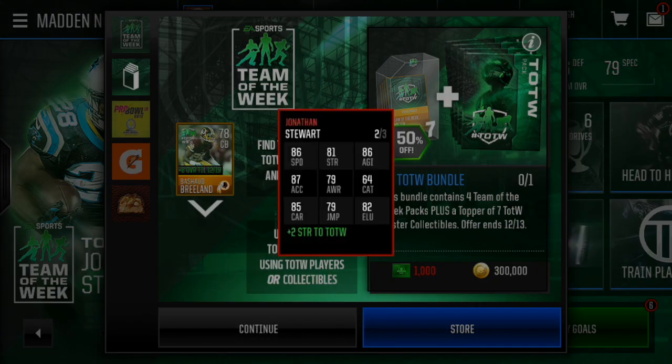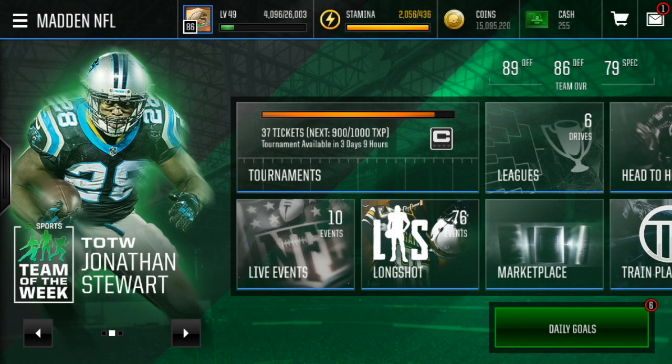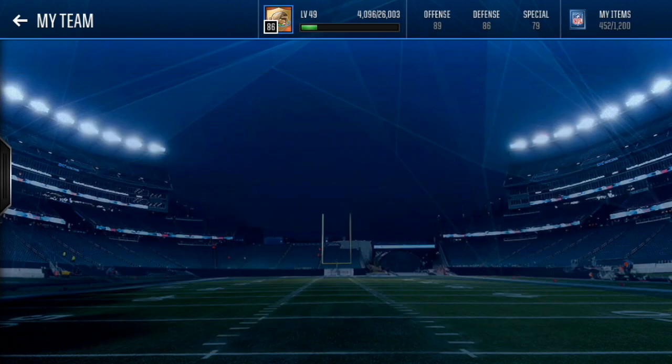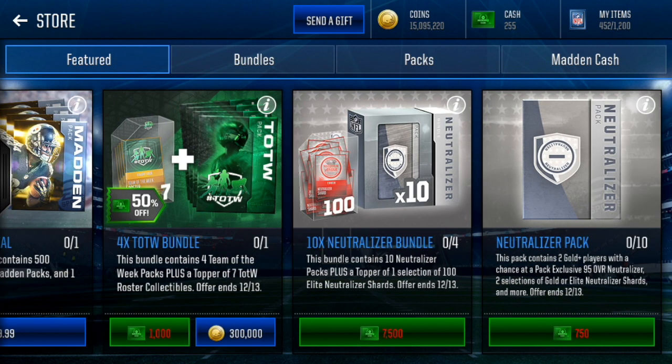We've got Jonathan Stewart as the captain player — might be trying to pull him. The main thing here, as you can see, there is a four-times Team of the Week bundle that gives four Team of the Week packs plus the top seven Team of the Week roster collectibles, and you can buy one for 300,000 coins. That's actually sick — it's basically four more Team of the Week packs for the exact same price as four packs, and you get some extra roster collectibles. So if you have the coins and want to spend them on packs, the bundle is worth it. At least what you're getting is worth the coin value.